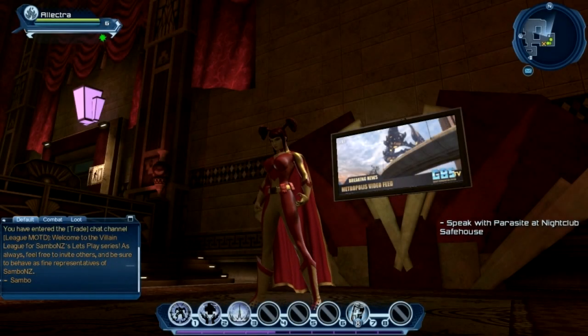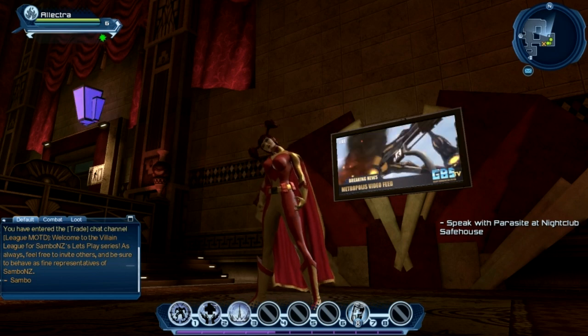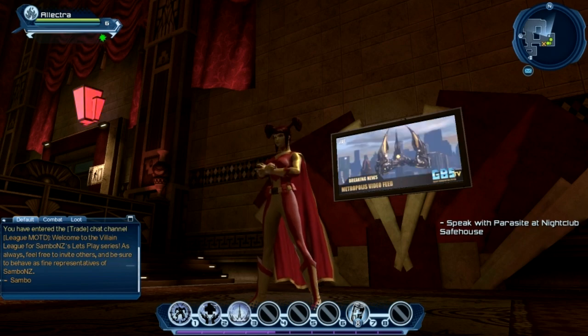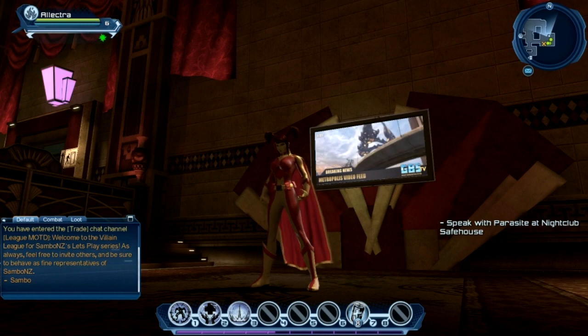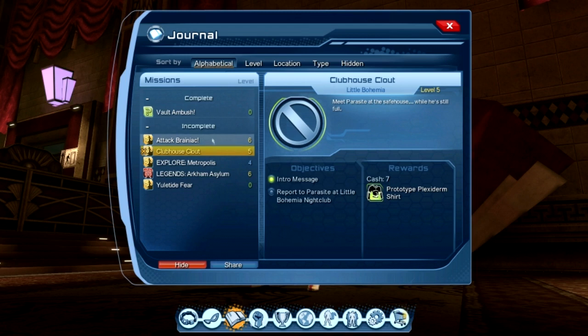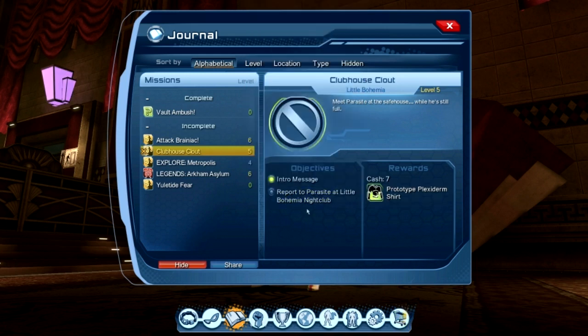Welcome back to this DC Universe Online let's play. Joining us as always is Electra, our level 6 dual wielding, lightning based red and yellow super powered superhero. We're here at the Little Bohemia Nightclub. If you joined us in the last episode, you'll know we're here because we've got to go and speak with Parasite. The Clubhouse Clout is the name of the quest. Our reward is very nice — New Genesis style, giving us 23 defense, 44 health, 2 precision, and 25 might.